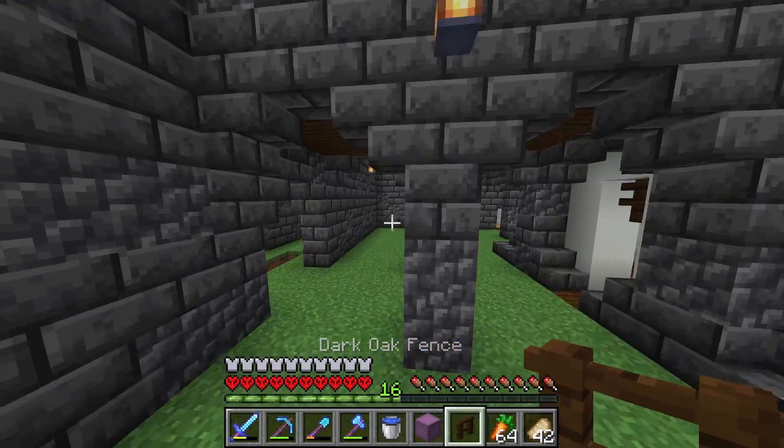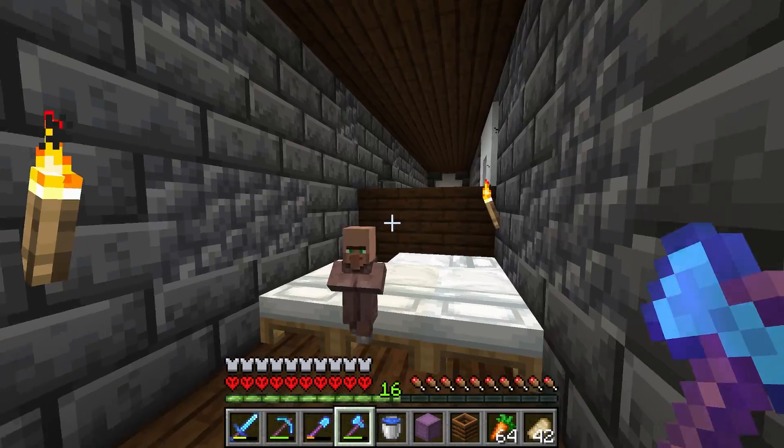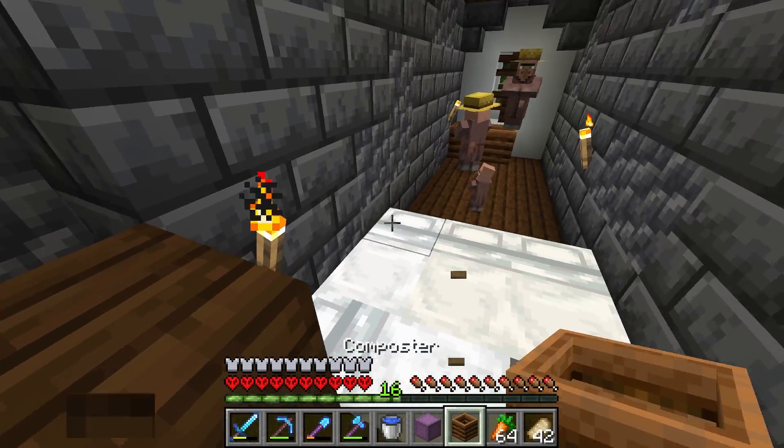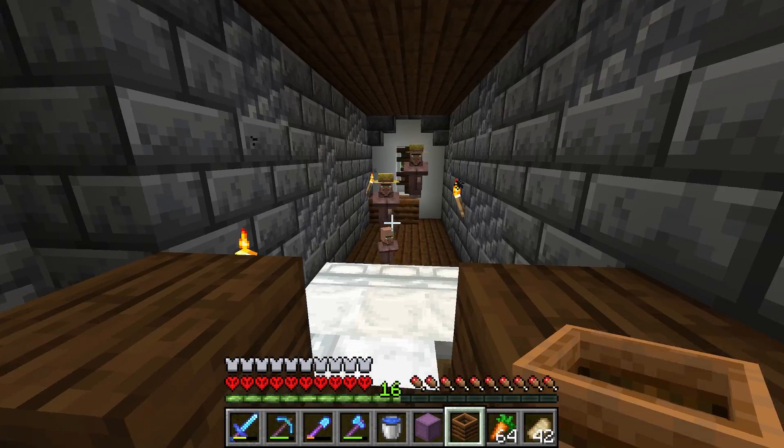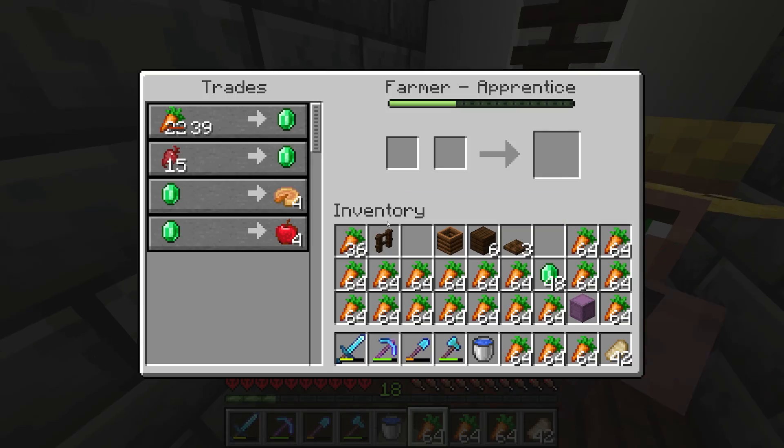I've gotten these guys to both have carrot trades, so I'm going to trade as many carrots as I can to both of them and hopefully make a good amount of XP and emeralds. Wow, we actually made a lot more than I thought - 32 emeralds and 16 levels of XP already. And hello, baby villager - welcome to your castle! I can't believe they just disappeared. I'm going to make this baby villager into a librarian once he grows up.